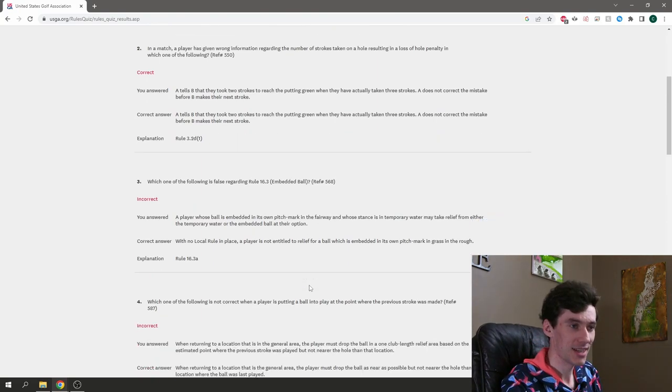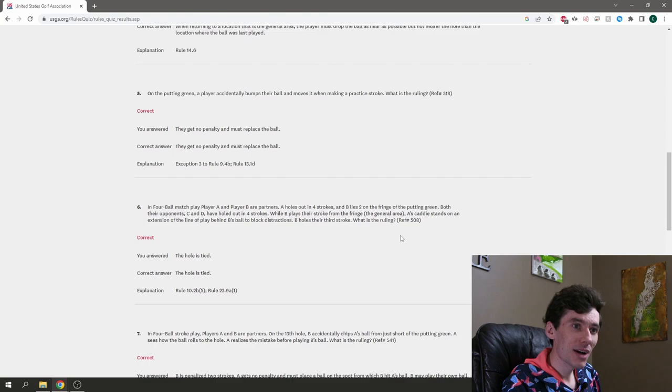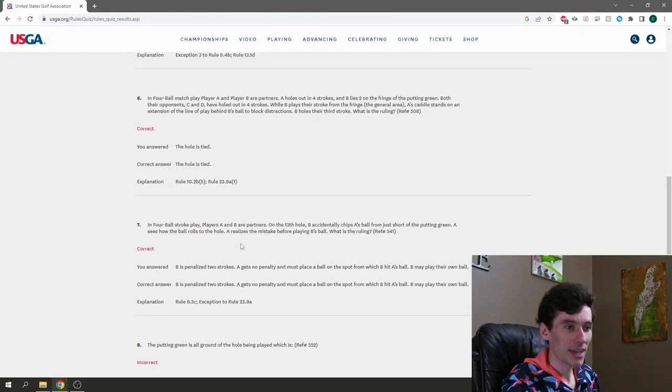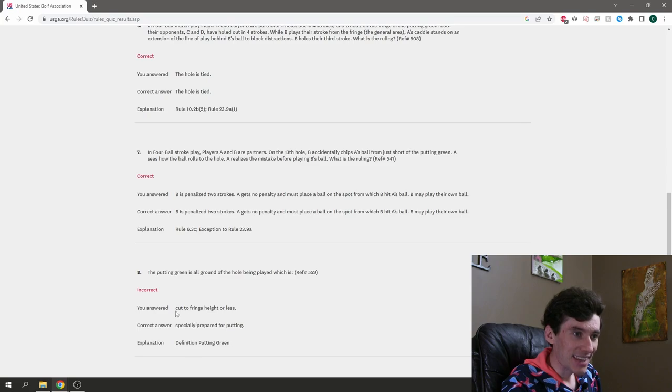The returning-to-location question we got wrong — you do get a club length, not nearest possible. The practice stroke on the putting green: we got that right — no penalty, replace the ball. The four-ball caddy question: we got that right again — the caddy had intent, B's score doesn't count, and the hole is tied. The four-ball stroke play wrong ball question: leniency wins, we got it right.